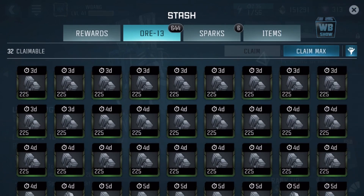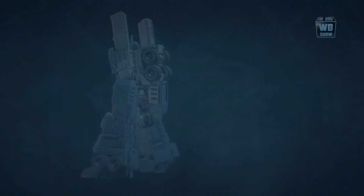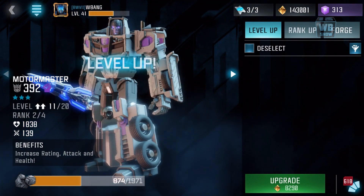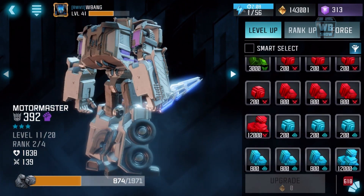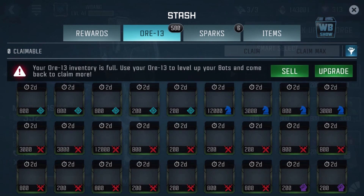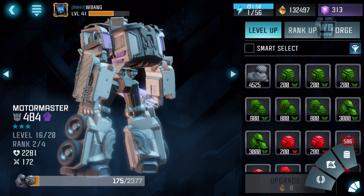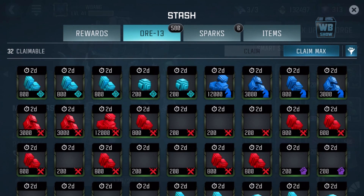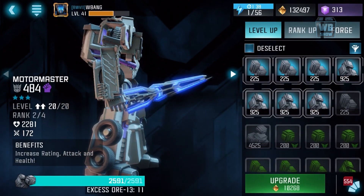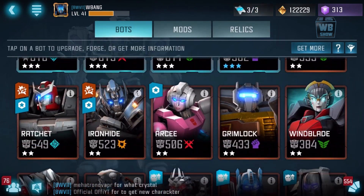These things are all expiring in three days so I gotta get rid of them soon — if I don't, that's very bad. I don't want to use that 4,000 ISO-8. Some of those items are ending in two days, I have to use it all. I just nearly used a hundred K of gold. They need to really make it easier for people to get gold. Motor Master is done — I don't want to level him up anymore, not yet.